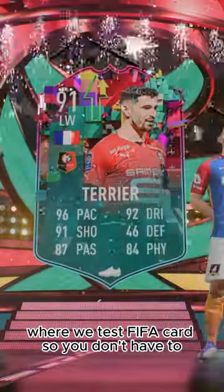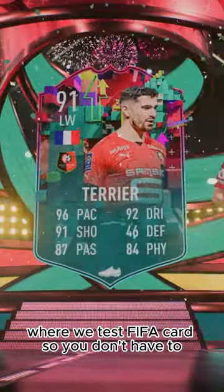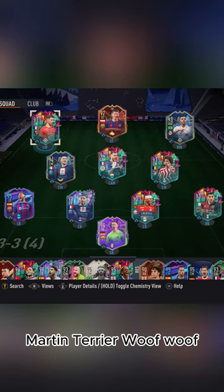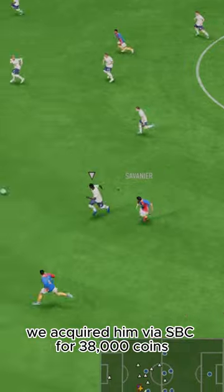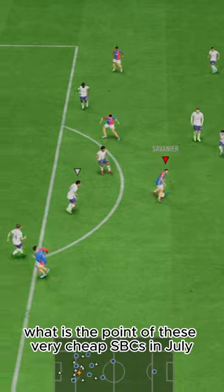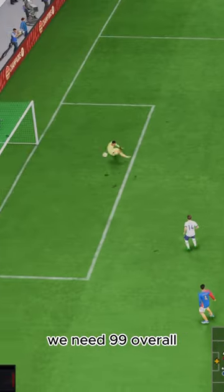Welcome to Baller or Bust, where we test FIFA cards so you don't have to. Today we've got this squad with base level up Martin Terrier — woof, woof. We acquired him via SBC for 38,000 coins. What is the point of these very cheap SBCs in July? We need 99 overall Mason Mount.